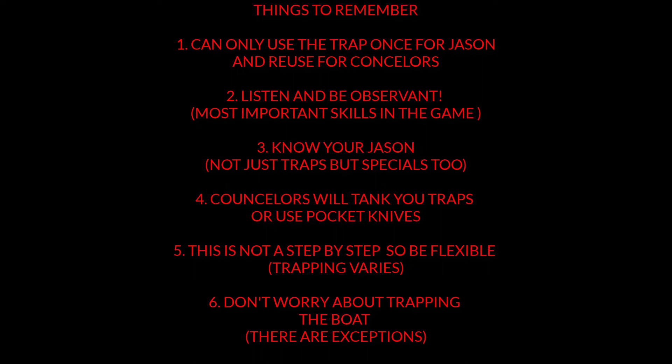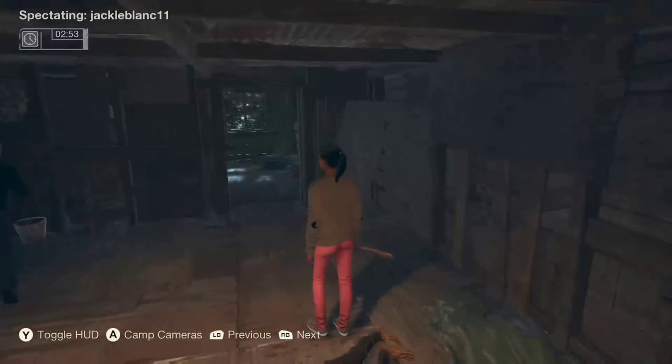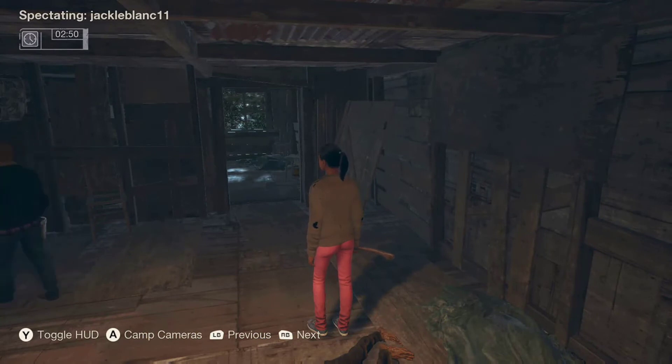If you're trapping the power box first, do not check more than two before moving on. Say you're playing Sackhead with super fast map morph — I'll try two boxes sometimes. But if you go to one house and it's not Tommy's, then the next and it's not it either, by this time you've already wasted too much time. They've already probably found the fuse, battery, and gas. Get started trapping, don't waste more time. Even two is sometimes too much — get back on track.